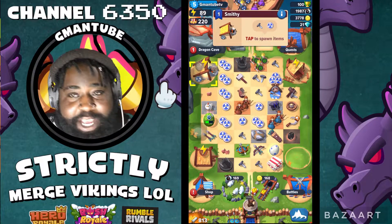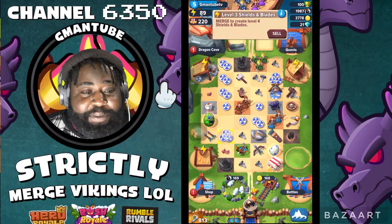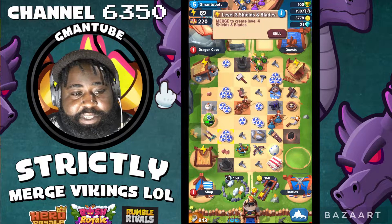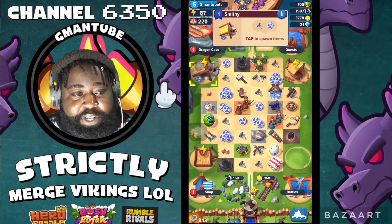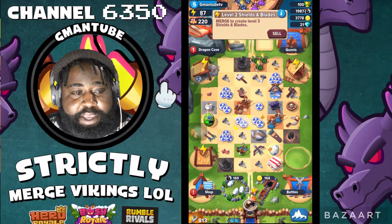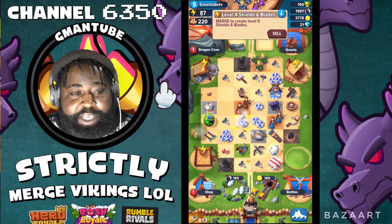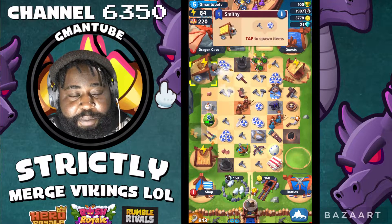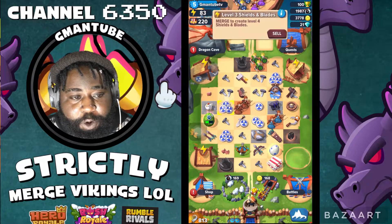First things first, let's just get the basics out of the way — the basic merge elements of the game. So you got your stuff, you got your dragon cave here, which is gonna spit out all the materials you're gonna need for all your merging, your merging goodness.